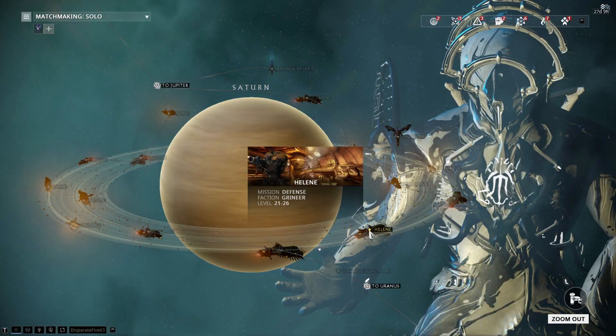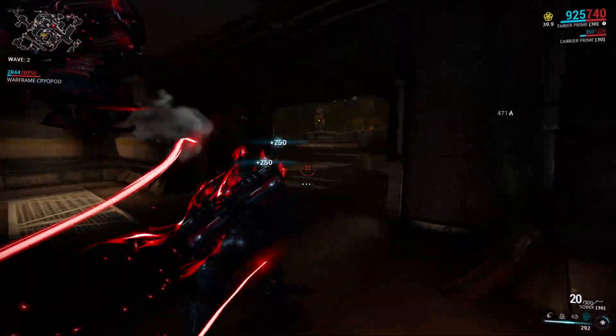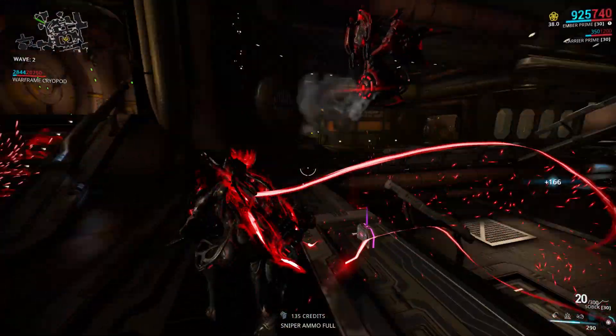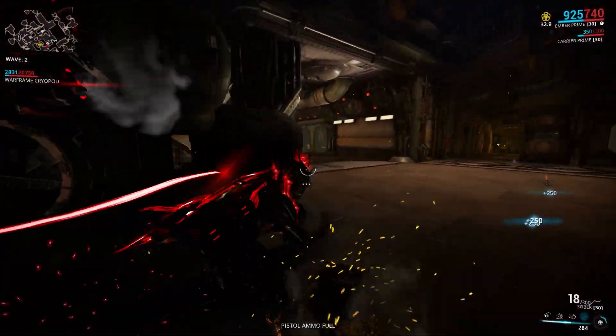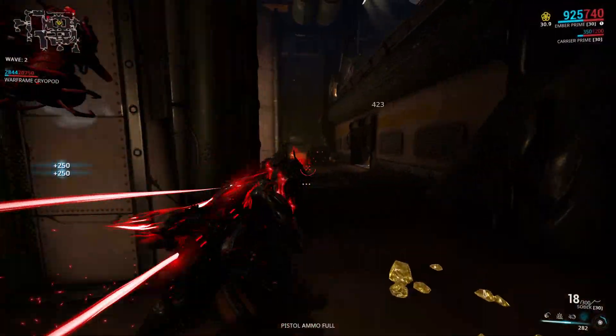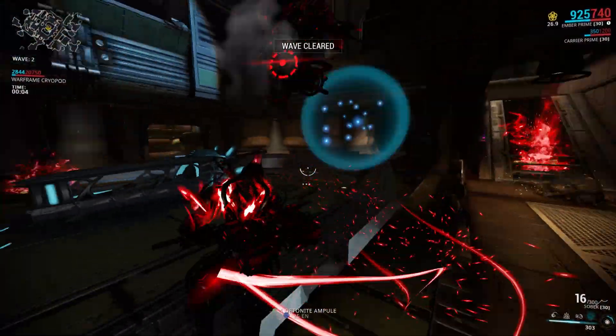Helen on Saturn is still pretty good, but if the enemies spawn on the top layer and the cryopod is on the bottom layer — or vice versa — it will take them a while to get to the cryopod, and sometimes they get stuck on the stairs and like to take cover all over the level. Taking Ember Prime with a World on Fire build did speed this map up, but it still wasn't as fast as Io on Jupiter.